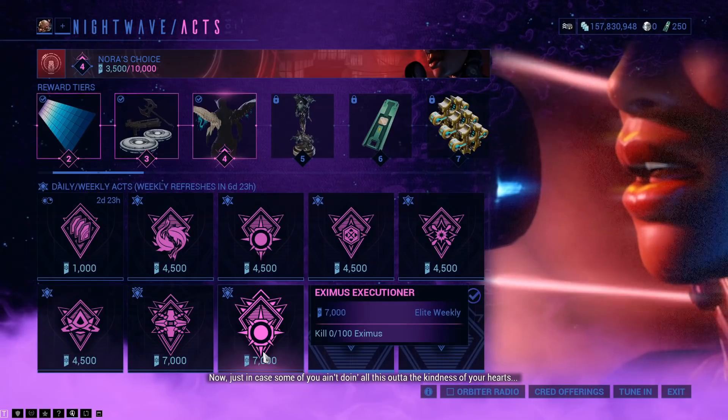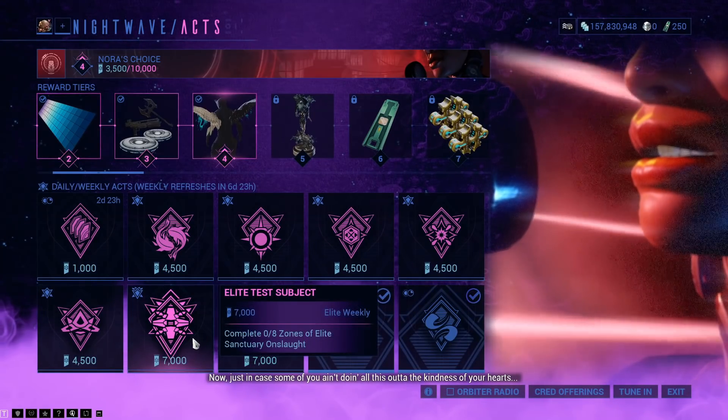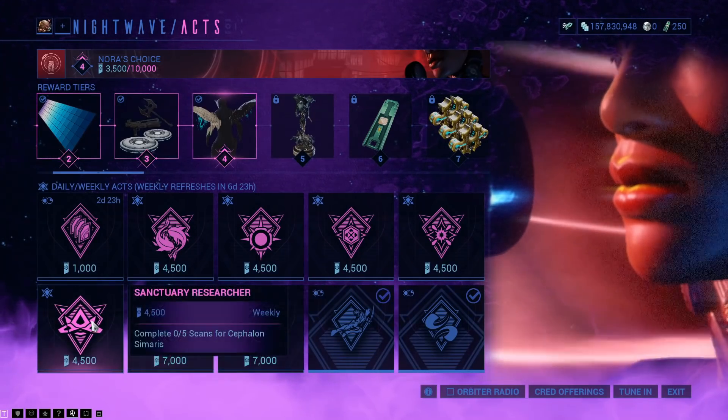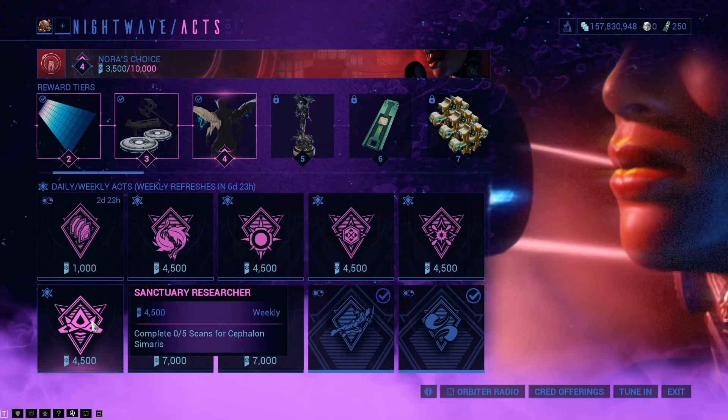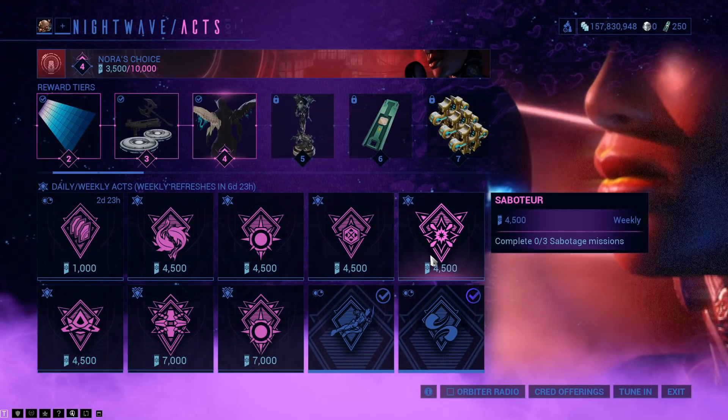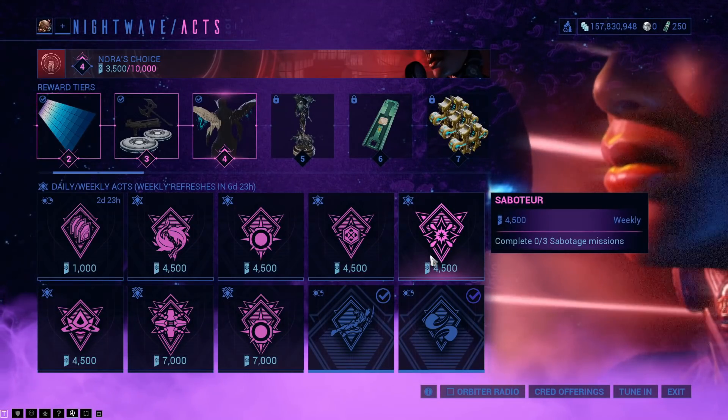Acts this week: Elite Acts — kill 100 Xmas enemies and complete 8 zones of Elite Sanctuary Onslaught. Normal Acts — complete 5 scans for Cephalon Samaras. Not the worst; there are worse ones, but still time consuming.